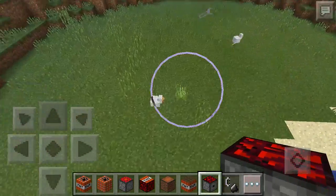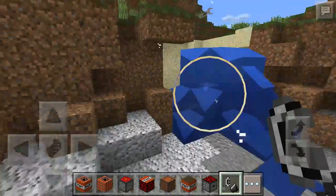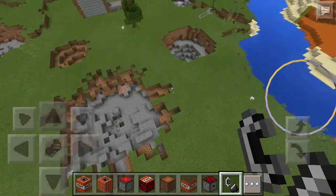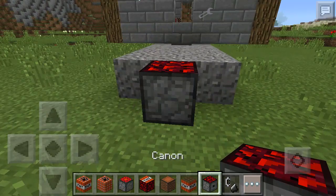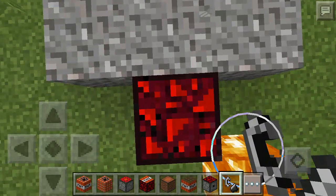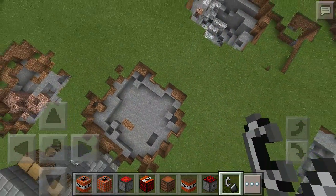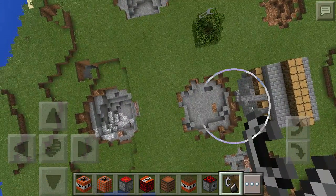This is the Cannon TNT. Wherever this is facing it'll shoot — it'll basically shoot from here. It's just like a large TNT, about the size of this one. I think we'll shoot it at the house just to point it. Yeah, it is kind of small. These two are identical, those two are identical.